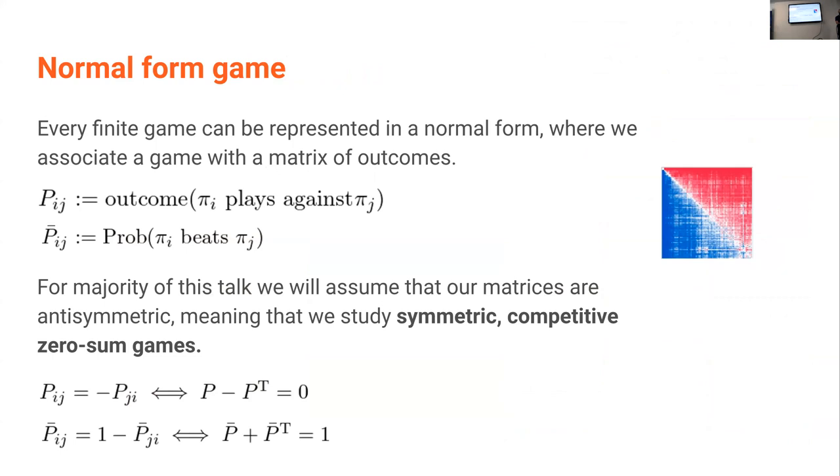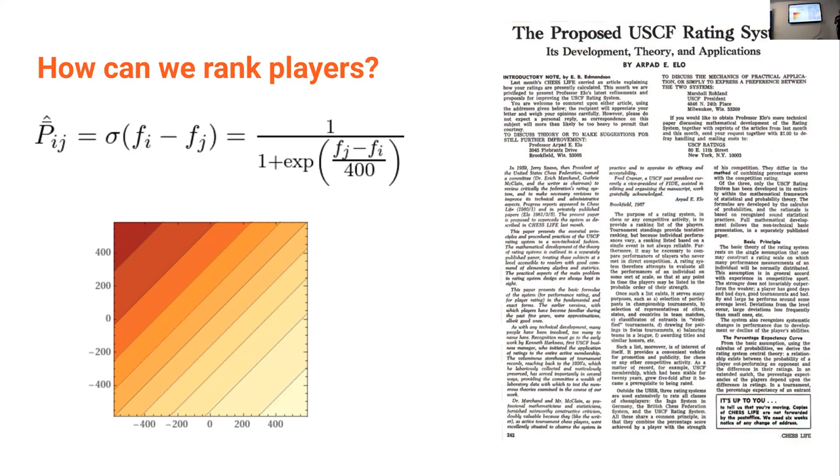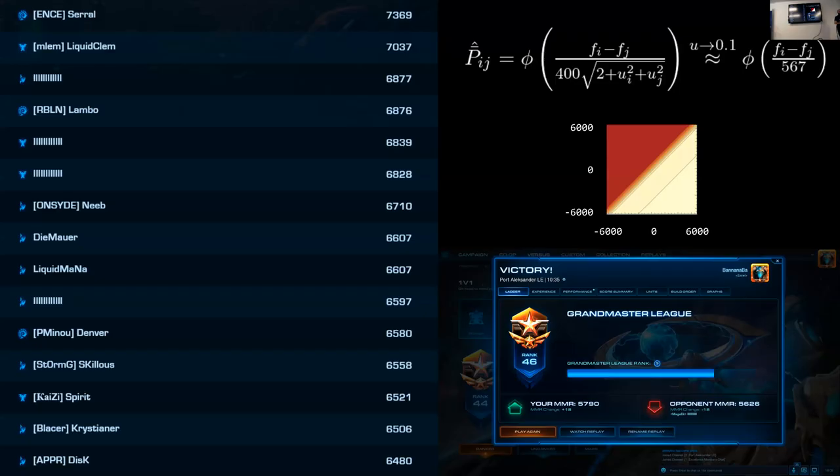Elo is just some form of approximation. We have P — the actual underlying payoff matrix — and Elo provides an approximation assuming the matrix can be represented in that form. It's a very simple rank-one approximation, assuming a very linear progression. For StarCraft, MMR is essentially Elo, but instead of using a sigmoid you use a cumulative normal distribution — there's really no strong reason apart from nicer math and easier uncertainty reasoning. Once ranks converge, StarCraft MMR can be seen literally as Elo with a different normalizing constant: divided by 567 instead of 400, which is why StarCraft players have 8,000 MMR rather than the ~3,000 chess players have.